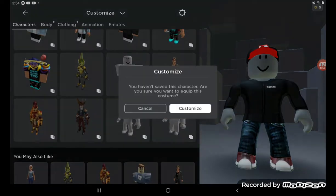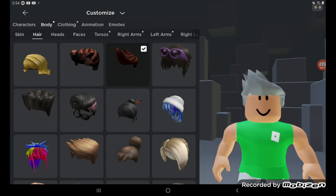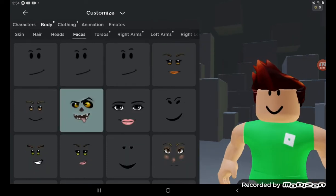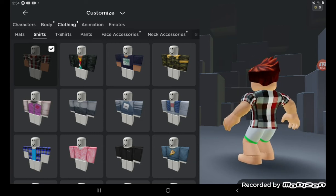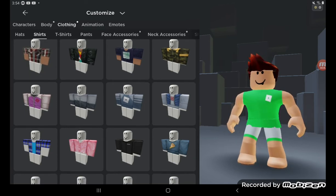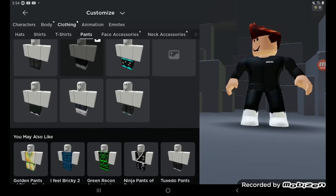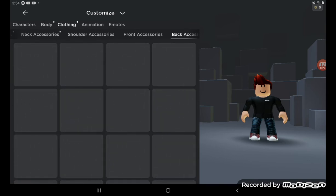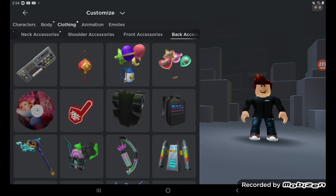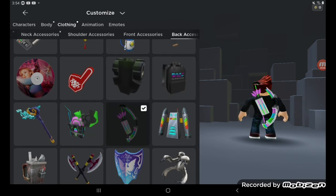I'm just going to make some random character with Oakley's hair just to see what it's like, because I like my own style — it's my favorite hairstyle. I really like Cassie's shirt too. I'm making a classic character here — wait, I can wear that! And for back accessory, something blackish maybe. I want something that shows the hairstyle, so maybe that.